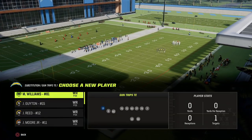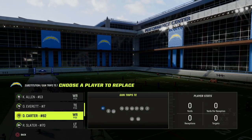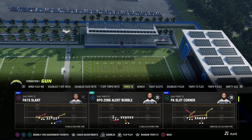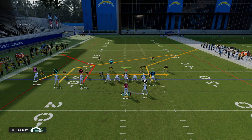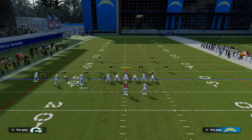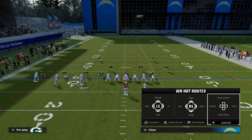I'm going to put Keenan Allen at the inside trips receiver position. For the Chargers, Mike Williams also gets Outside Apprentice. Outside Apprentice can literally change the game for any offense. If I try to hot route Mike Williams on the outside, you're going to see that it gives him four different hot routes than you'd normally get on an outside receiver.